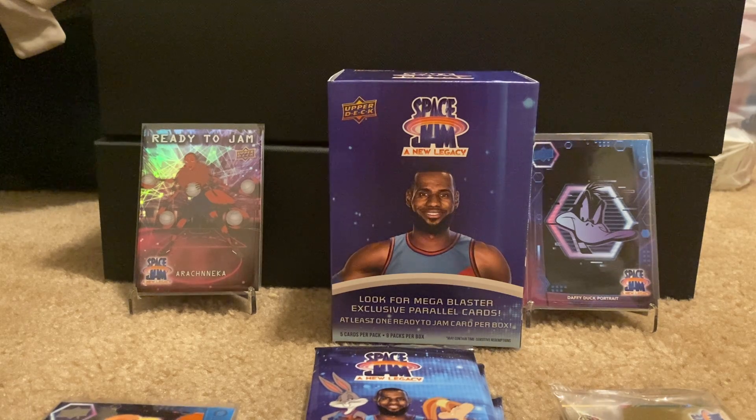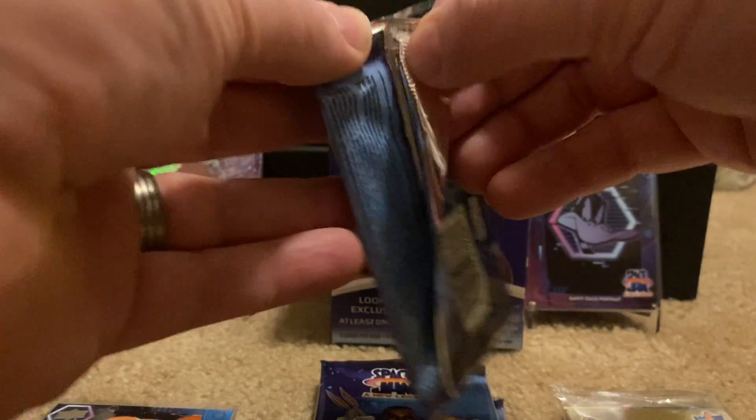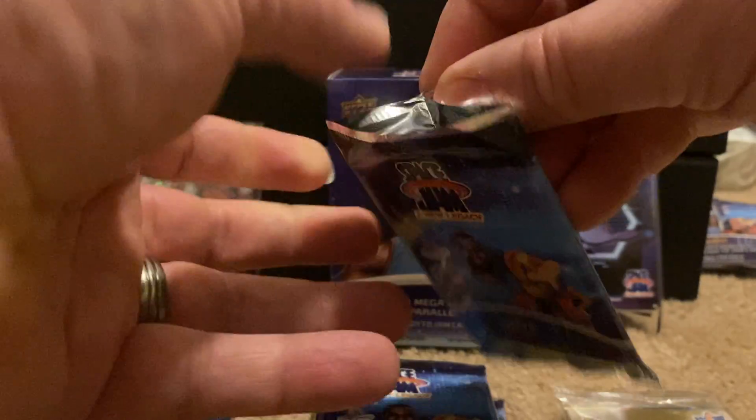Can you tell us who you got? We've got Tweety and Sylvester, Elmer Fudd, LeBron and Bucks profile, The Brow, and Roadrunner. Was the Roadrunner a blue foil? I believe so. Very nice. I think my favorite of this pack has to be The Brow. He was a pretty interesting character.